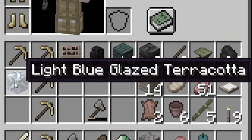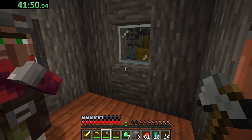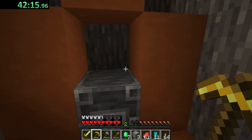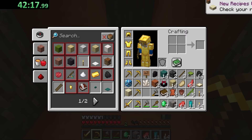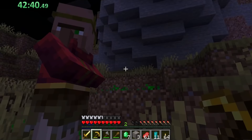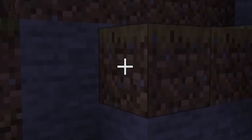Light blue glazed terracotta - that'll look just awful in my house, which is exactly the vibe I'm going for. An enchanting table! I don't even know what I destroyed to get that. Maybe I should be trying to destroy rare blocks like their workbenches and tools and livelihoods. He doesn't want to talk to me after I destroyed his livelihood and home. What a prude.